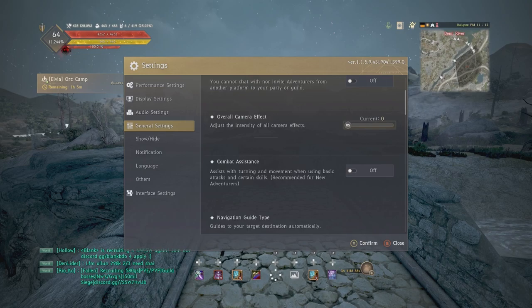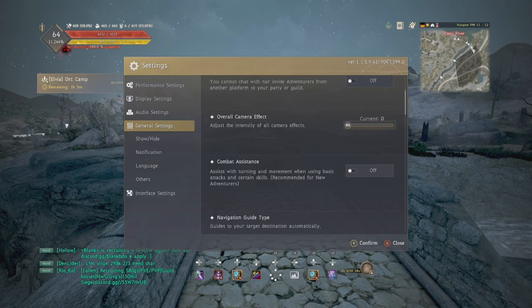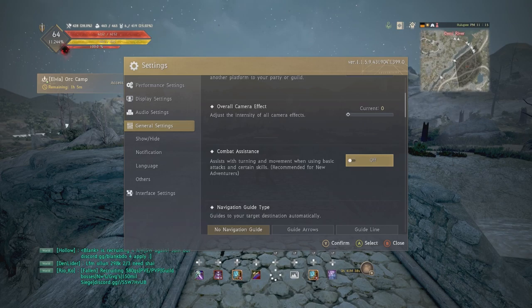If you only do PvE and want some immersion you can bump camera shake up a little bit, but I wouldn't go too crazy with it as it can get disorienting. Now, new players — I know it says skill assist is recommended to turn on, but do not listen to that. It's a terrible recommendation. When you turn it on it stops you from being able to do certain cancels on your class and changes how your skills interact, which is mostly a bad thing. There's a small advantage with certain skills but the disadvantages far outweigh it.